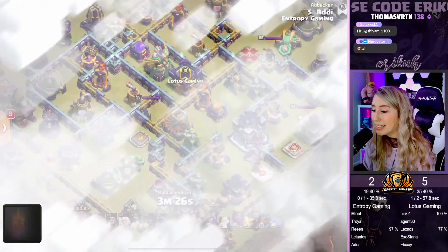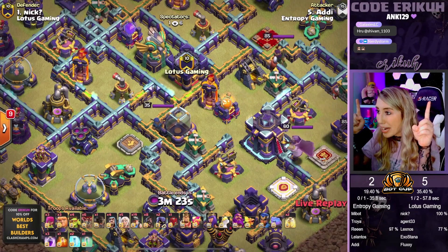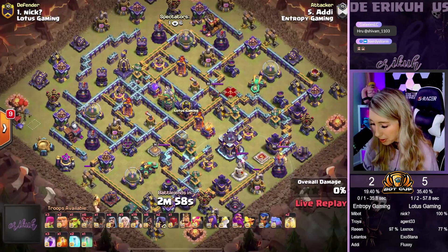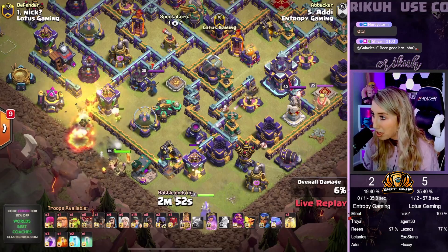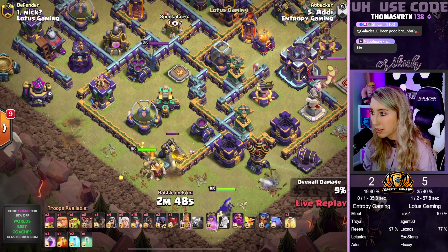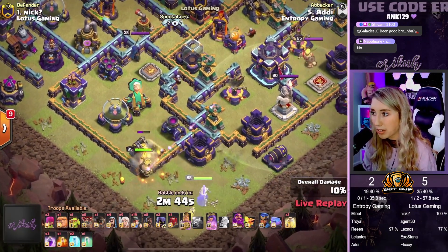Alright guys, Entropy is in next and we're going to have a Queen Charge Hybrid. Let's go — is Hybrid still broken? That's the real question here. We're sending in a couple of Giants. So we're coming in with our early King with a couple of Giants to help with the tanking. Here comes the Queen on the bottom side. We're waiting to drop those Healers so we don't have a Healer swap.